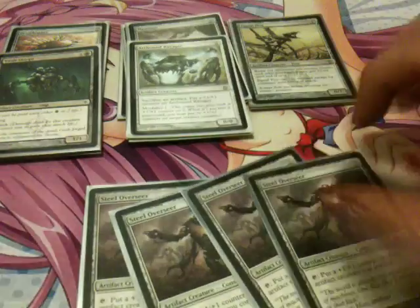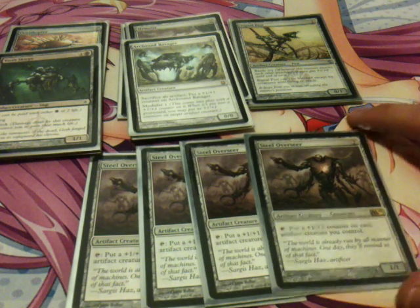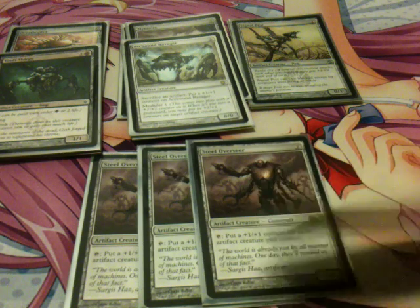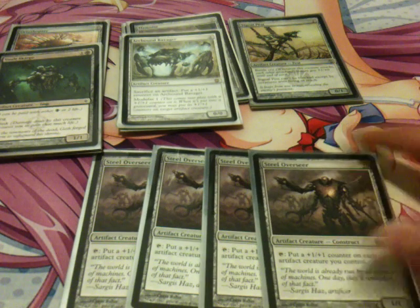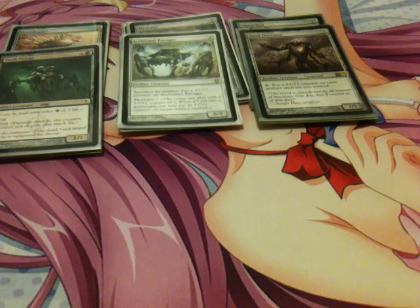I play 4 Steel Overseer. This card is 2 to cast, a 1/1. You can tap him to give +1/+1 to all artifact creatures you control, and since it's a counter it lasts forever. So every turn your cards get 1/1 stronger. He's a bit slow but still very, very strong.